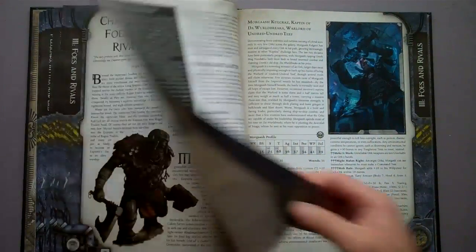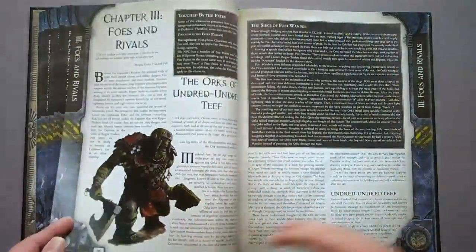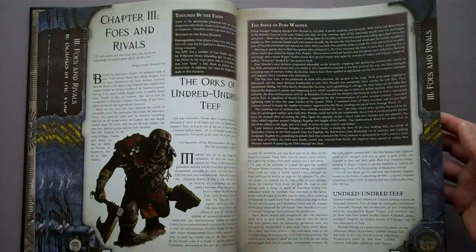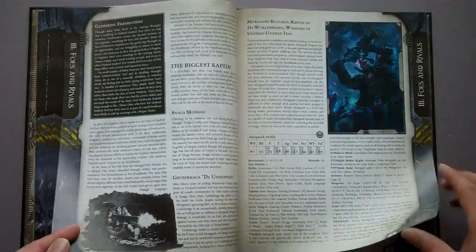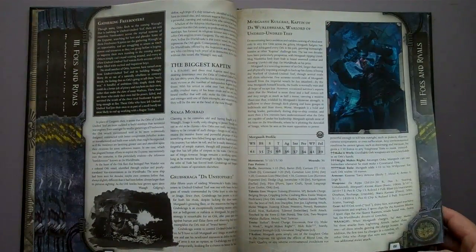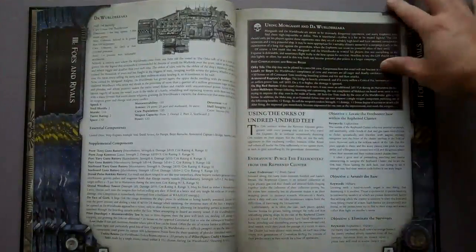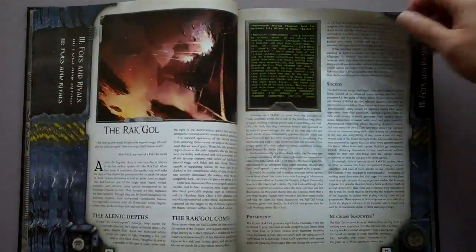Then you move on to the next section: Foes and Rivals. This section has all of the major new famous NPCs that Game Masters can use. We talk about the Orcs and what's going on with them in the sector, along with a few famous ships and NPCs. What's up with the Eldar? Things like that. It goes on and covers a couple of Xenos races as well.